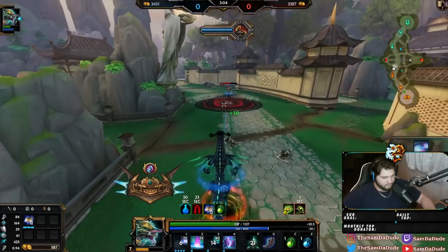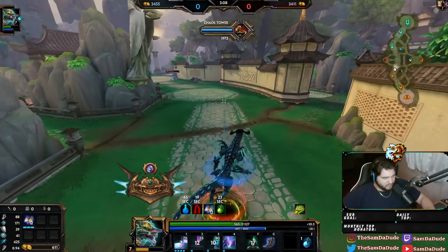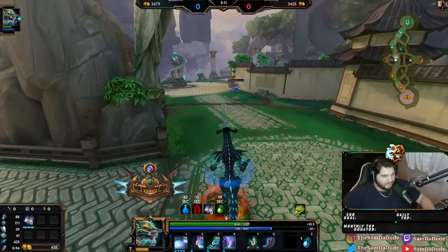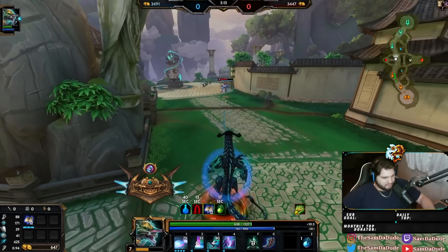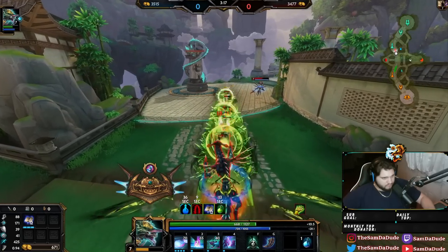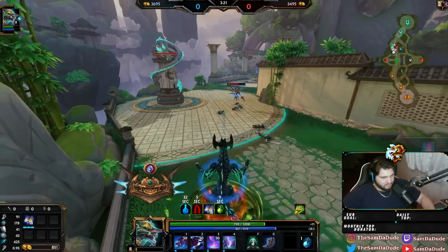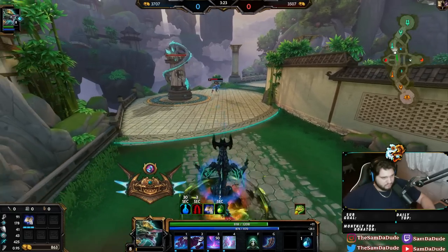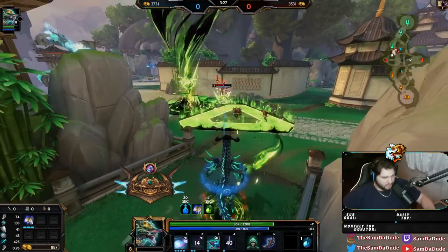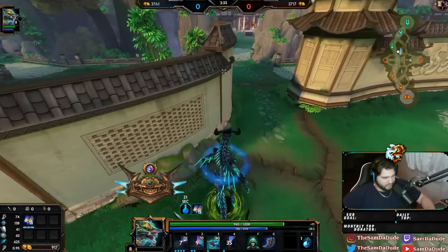And I can actually start using my ult — I forgot about using my ult. I forgot that that's something that's viable now. I'll place that down so he won't engage. Then he'll jump in, take a lot of damage, and have to run away again.